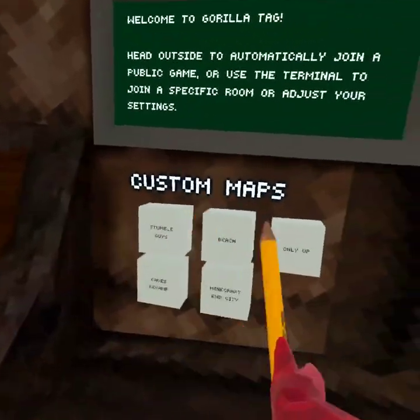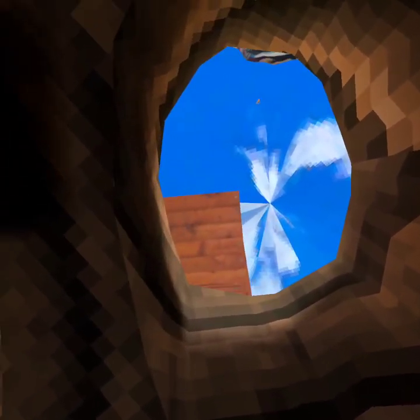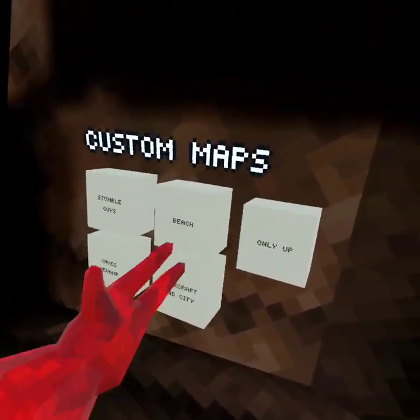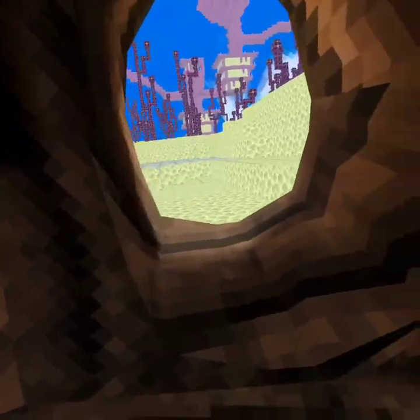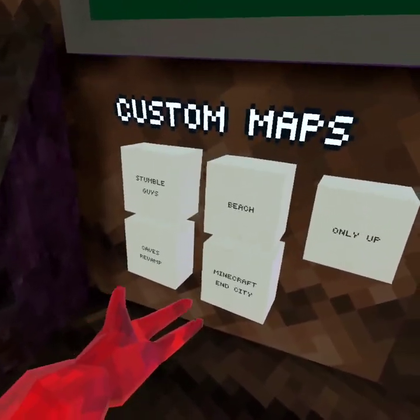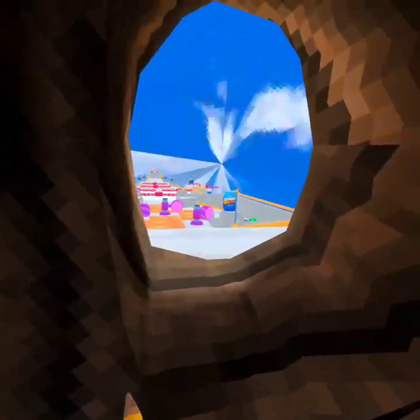Working game modes — they all work. There's only beach, which is low quality kind of, Minecraft end city, caves revamp — oh shoot. Cave revamp, yeah, it's kind of glitched. And Stumble Guys.